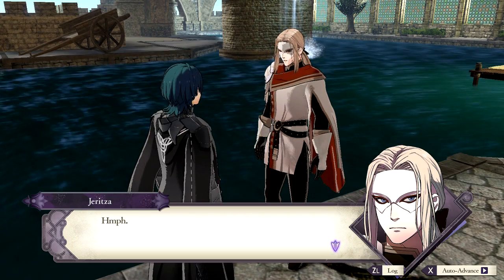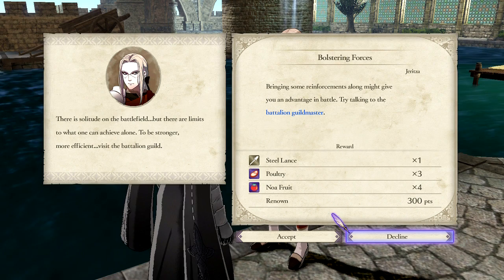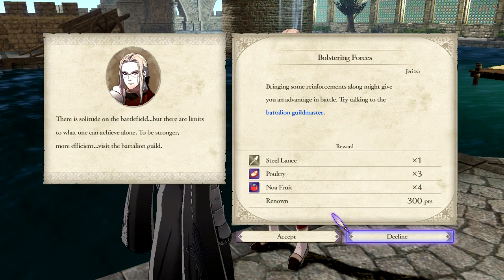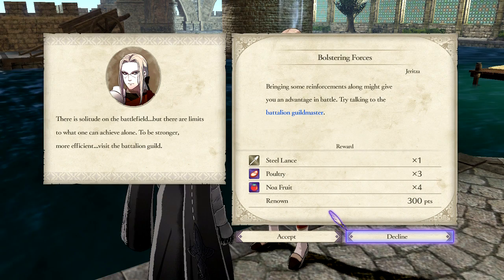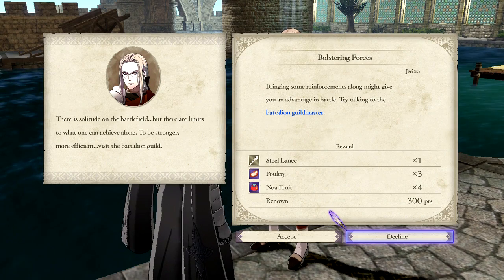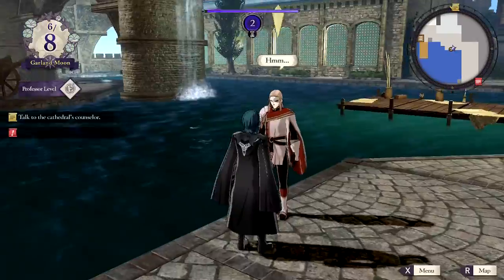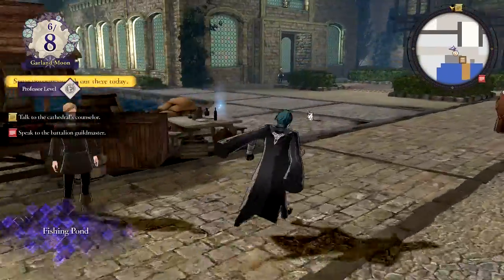I have a favor to ask — bolstering forces. Bringing some reinforcements along might give you an advantage in battle. Try talking to the battalion guild master. There's solitude on the battlefield, but there are limits to what one can achieve alone. To be stronger, more efficient, visit the battalion guild. I'll do that in a little bit.